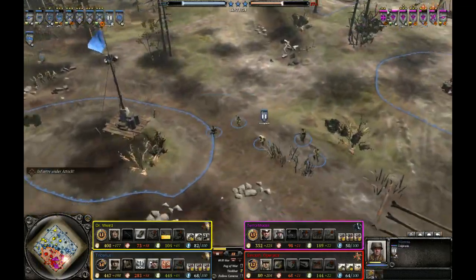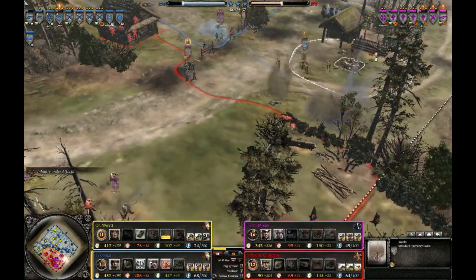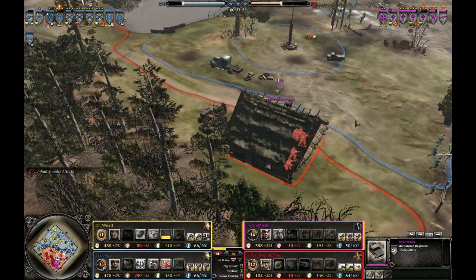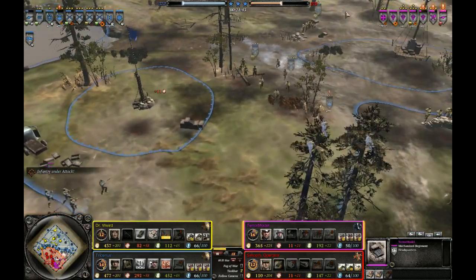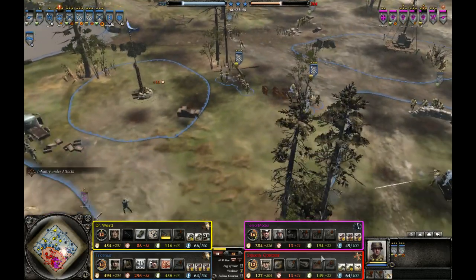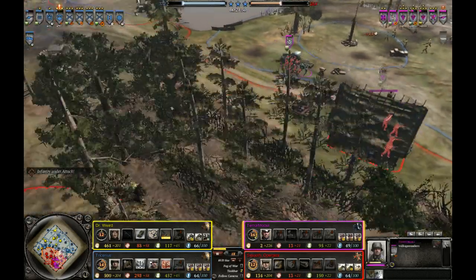At the same time Paz was able to completely retake the right side and push back the OKW to their base. Looks like the OKW will be going for a King Tiger, which is a good idea — because the Wehrmacht does not have a heavy tank, they will only go for a tank destroyer. So this is good team communication.